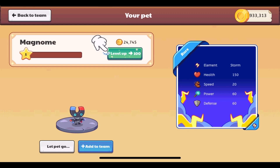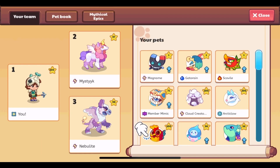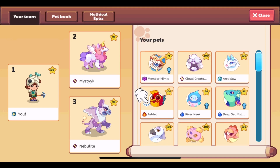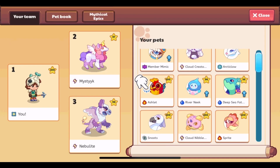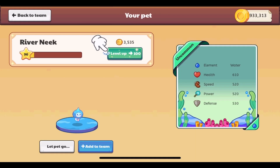It tells you how much gold you have so you can decide whether you want to spend it. To level Magnum up from level 1 to 100 would take a lot — it said a lot of coins. Deep Sea Fathom at level 56 would cost 19,645 gold.